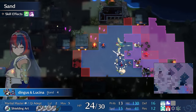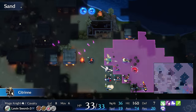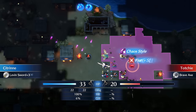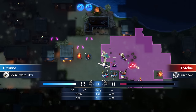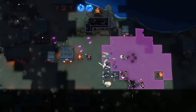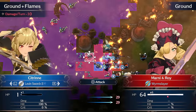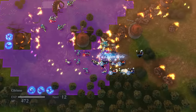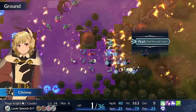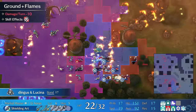At 20 speed, she can double half the enemies in Chapter 12, and about two thirds in Chapters 13 to 15. Once she hits level five, she can reach 24 speed, and then she can double over three quarters of physical enemies on these maps — and what's more, she tends to one-round. The only caveat is that if you want her on leaven sword duty, she does lose speed to it, so I like to keep an elfire in her back pocket for quick but usually squishier enemies.